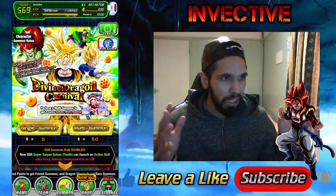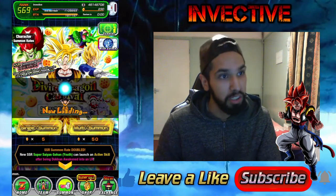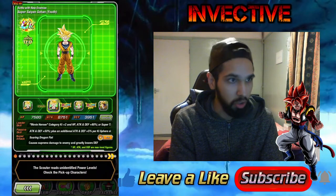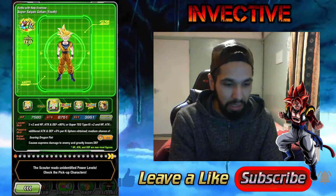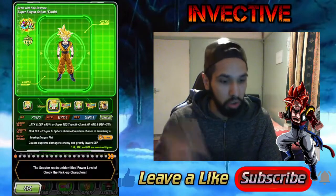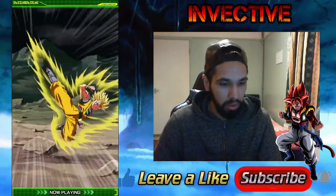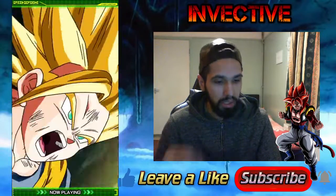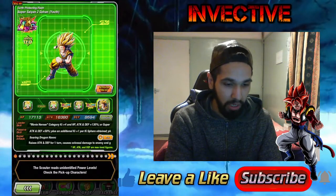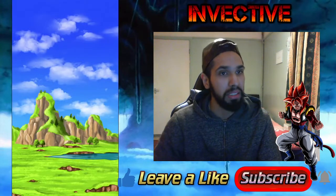Let's check out the new Gohan in the game. He starts off as Super Saiyan Gohan and then awakens into the beast that is Super Saiyan 2. At SR4 he has a Soaring Dragon Fist, and then a Soaring Dragon Havoc, which becomes his standard 12-key super attack. He's also got the Brilliant Strike as his 18-key.